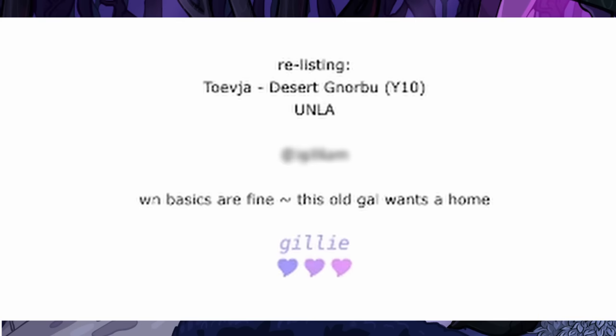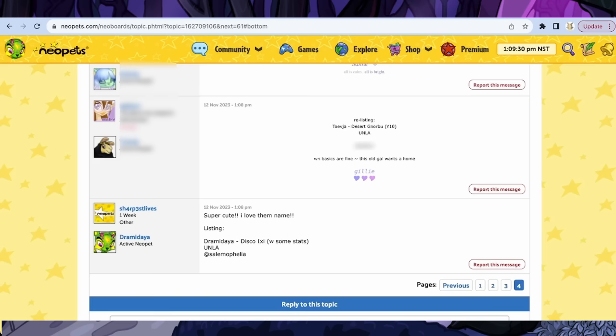Some people will say that well-named basics are fine, which means you can send a pet that is not painted as long as they're over the time requirements. If you find a well-named basic in the pound that's a couple of weeks old, you can go ahead and send that basic for them — but that's not the common rule. You're normally going to have to send a well-named painted pet.